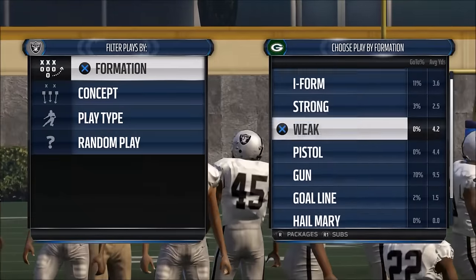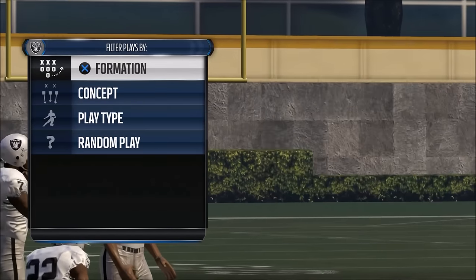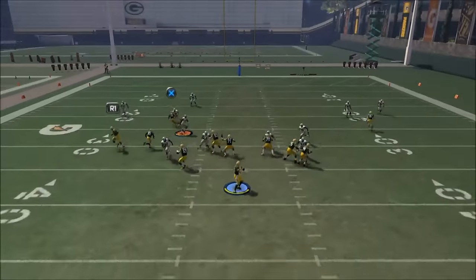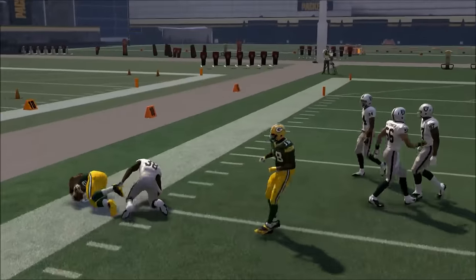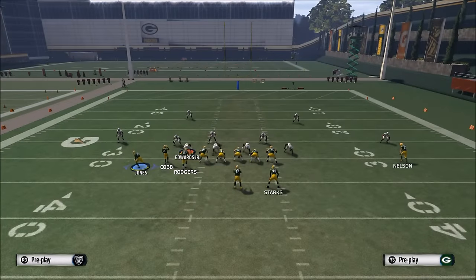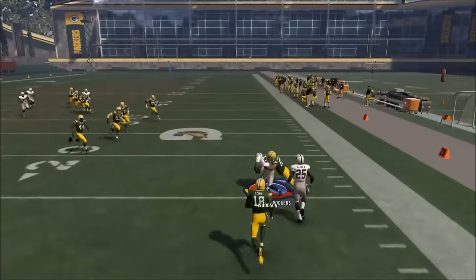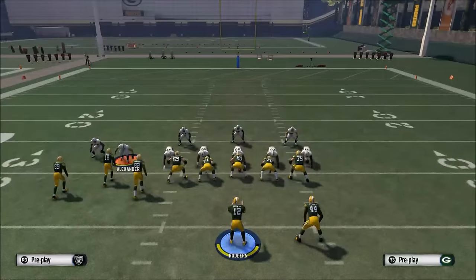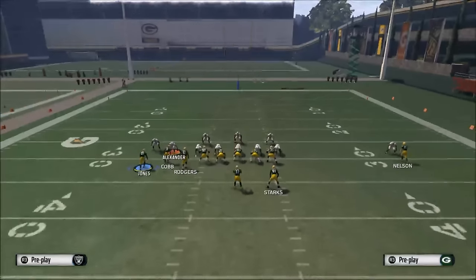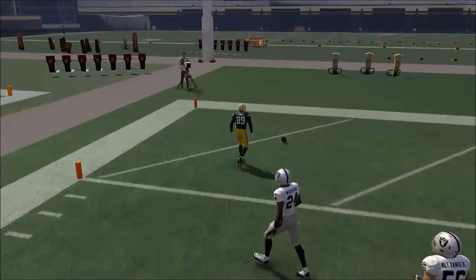One thing I would recommend is, once you feel like you've mastered your routes, run this against the random play feature. What's going to happen is they'll just come out in whatever random play, and you cycle through your routes, your progressions, and work your reads. You want to focus on identifying how to read the defense. On the snap of the ball I'll say this is cover zero - nobody deep - I'll show the play art, and voila, it's cover zero. Now I know how to attack this, and you can see there's going to be a wide open touchdown. Number three is to use random plays.